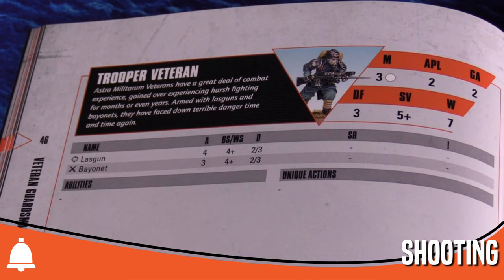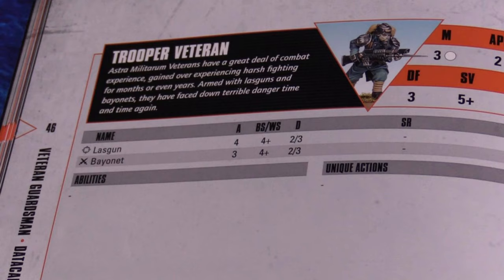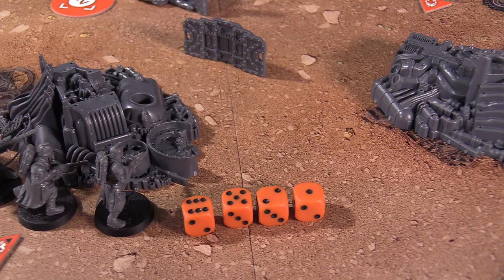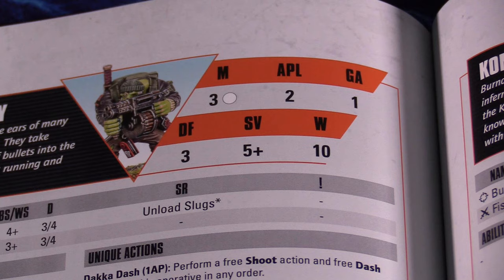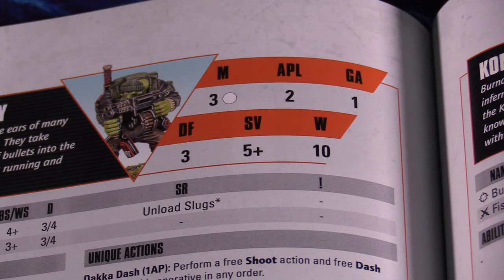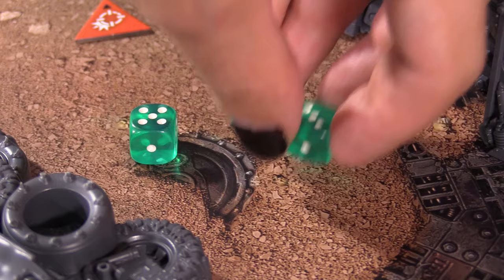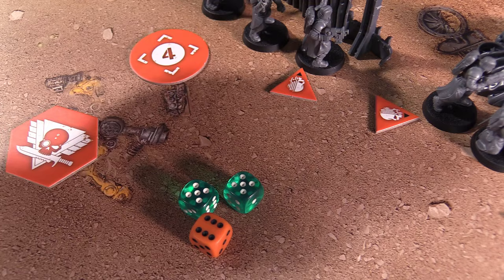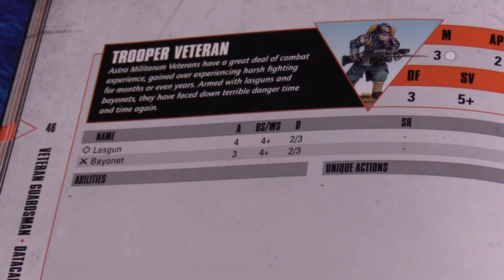The shoot action allows an operative to make a ranged attack with one of the weapons on its data card. The operative chooses which of their ranged weapons and selects a target within line of sight, then rolls as many attack dice as listed on the weapon's stats. Each die that meets or exceeds the attacker's ballistic skill is retained, and the rest are discarded. A result of 1 is always a failed hit, and a result of 6 is a critical hit. The defender then rolls their defense dice, as many as listed on their defense characteristic. Again, 1's are failed saves and 6 is a critical save. Then the defender can resolve their saves. They pair their successful save rolls to any of the oncoming attack rolls to discard the attack die. A normal save can discard a normal hit; a critical save can discard a critical hit or a normal hit; or 2 normal saves can be spent to discard 1 critical hit.